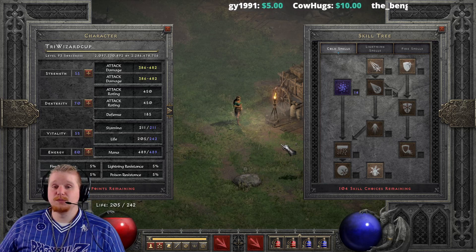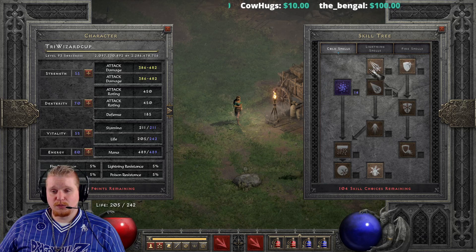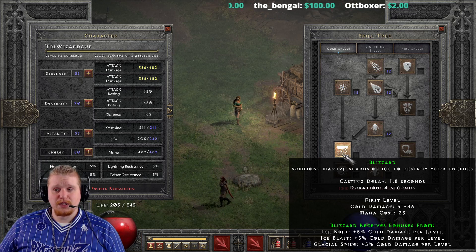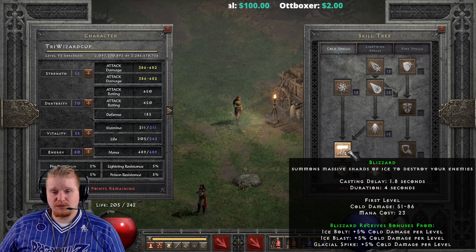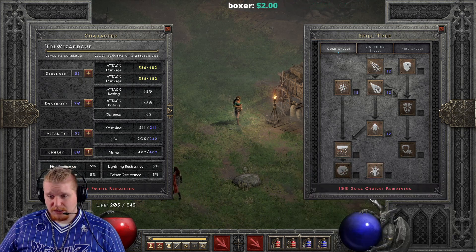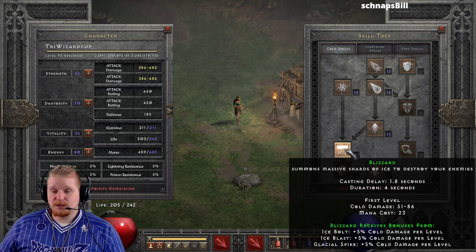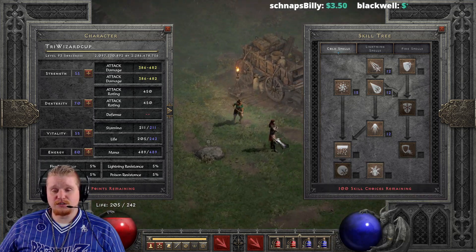Hello guys and gals, welcome to another episode of Skills and Abilities. Today we're going over one of the more popular cold spells in the tree — Blizzard. Blizzard has some interesting things going on with it, but it has a rather hefty synergy cost and a hefty point investment to get down to it. It also has some interesting drawbacks, including a huge delay on it. However, in patch 2.4 they allowed us to finally do what is known as spell weaving.